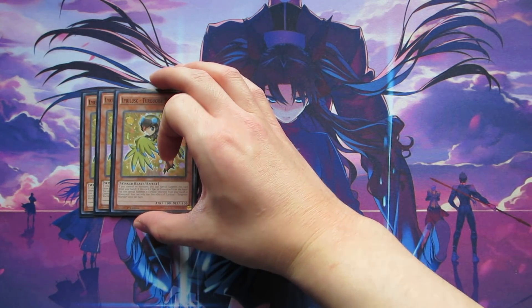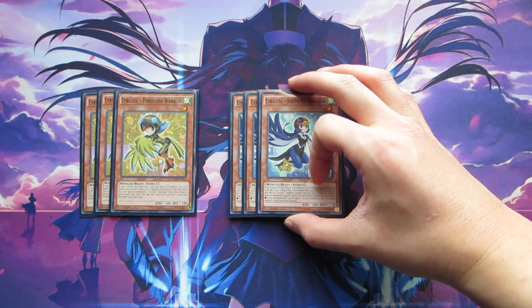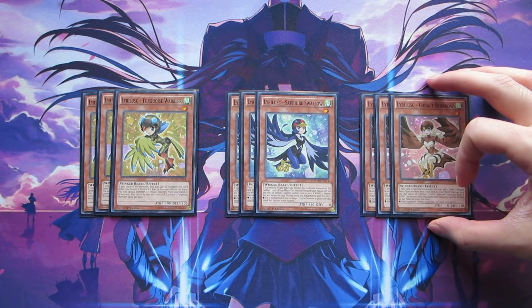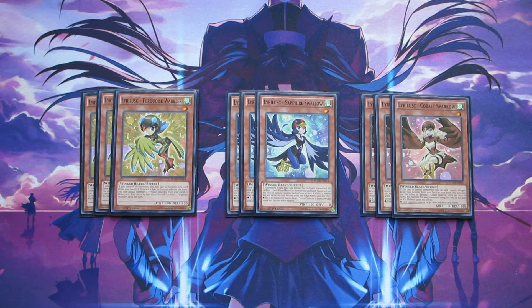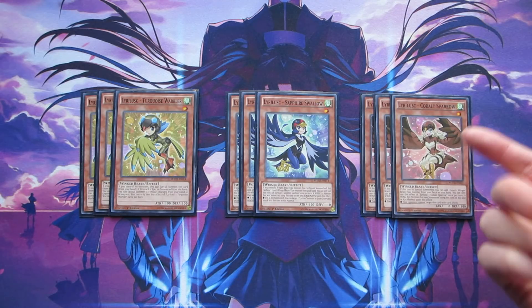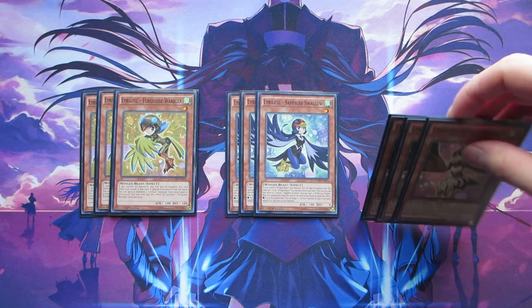Starting off, we're playing three copies of Lyrical Lucinia Turquoise Warbler, three copies of Lyrical Lucinia Sapphire Swallow, and three copies of my favorite, Lyrical Lucinia Cobalt Sparrow. You have to play these at three because you need to see them in your opening hand. And if you open with just one of them, it doesn't matter which one — if you have access to Resize Starling, you can always search for your Sapphire Swallow, and Sapphire Swallow can get the other Lyrical Lucinias from your hand onto your side of the field.